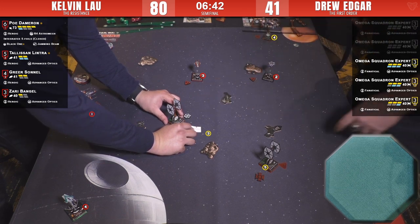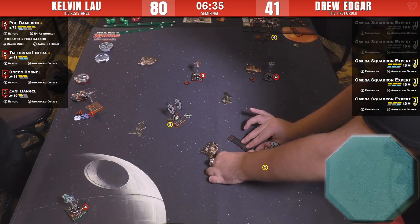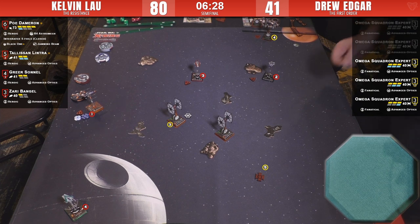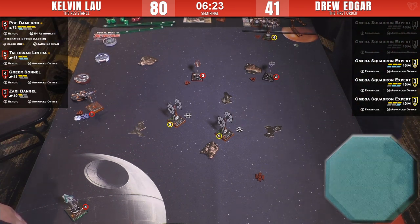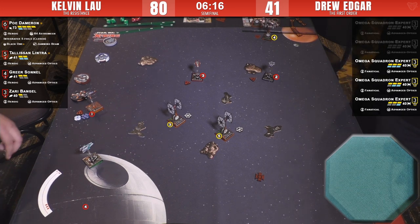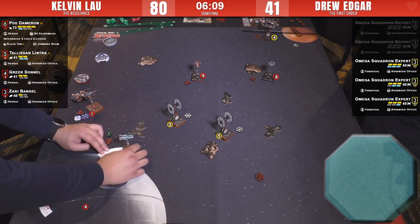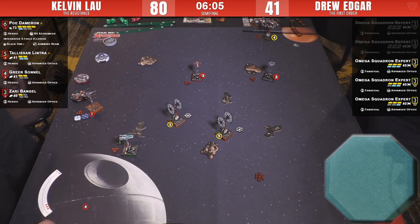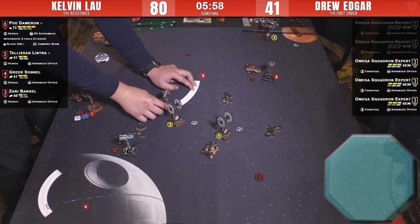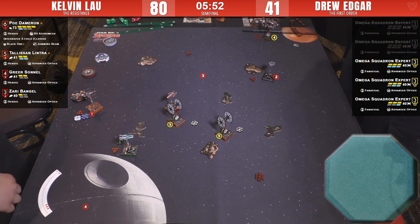Greer and Tally are set up to rush number five. The SFs have gone — here come the A-wings. Zari somehow still alive — remarkable. She flew over a rock twice with a misplanned dial, should be so dead, but there she is living the A-wing life, shooting those SFs out of arc. Here comes Greer — also remarkably still alive. All the shots are going into number three — number three is going to have a time.